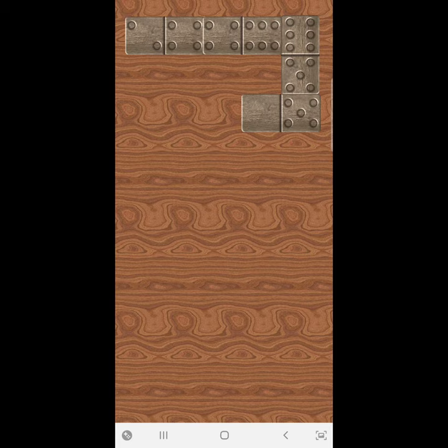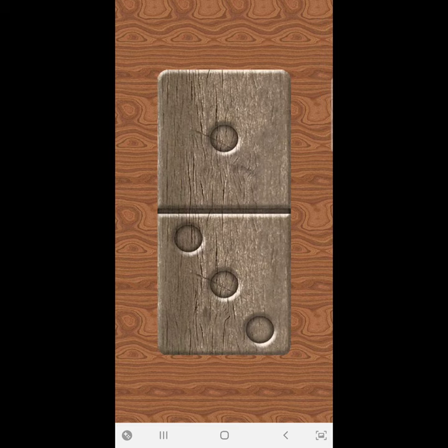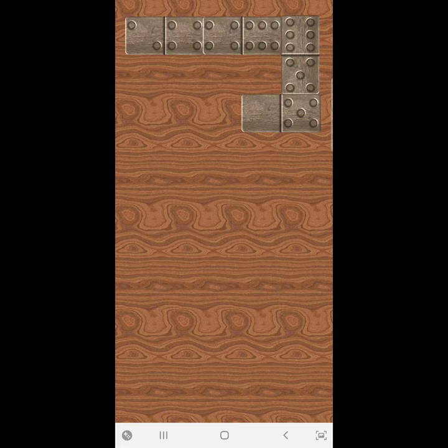Well, now it's your turn. 6-1-1. You can't put that tile. Now in the table there are 2 to the left and 0 to the right of the game.